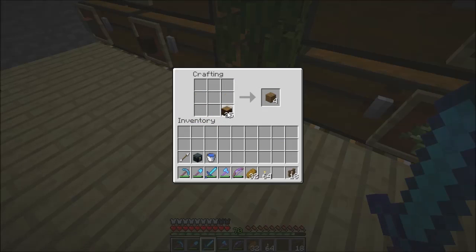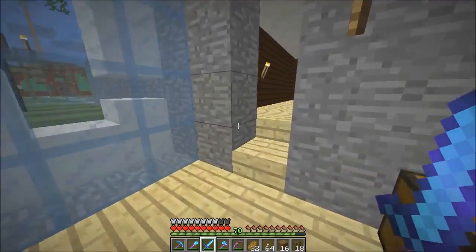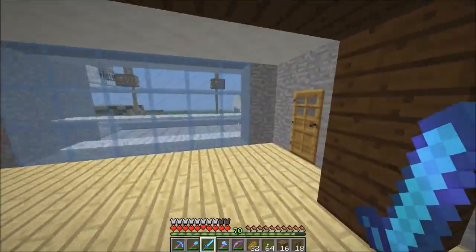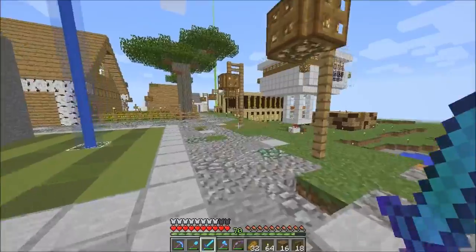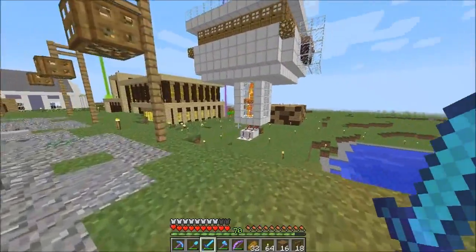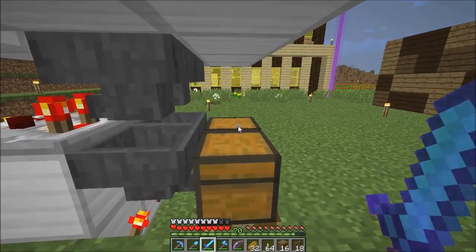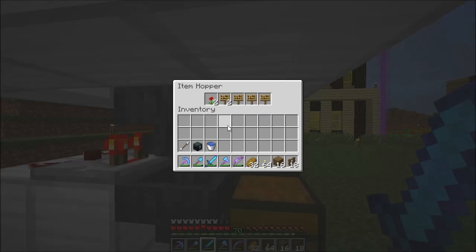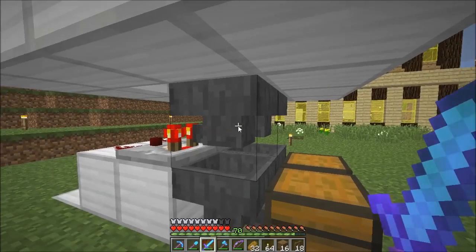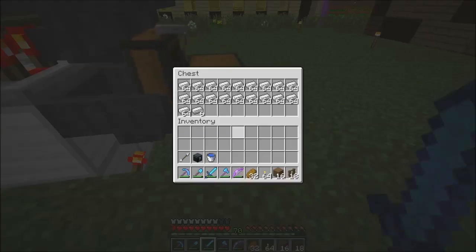So one, two, three — that should be enough. Let's go put those down there. I'll call this diamond. Let's check. Pretty fine, I fixed it a little bit. Put the sign, and now there's only two. Two — so that's good.